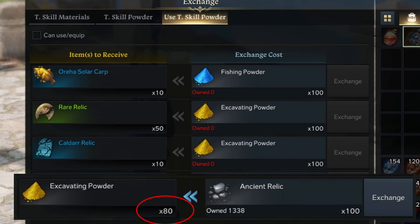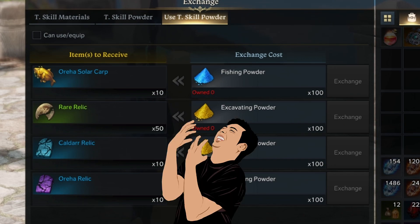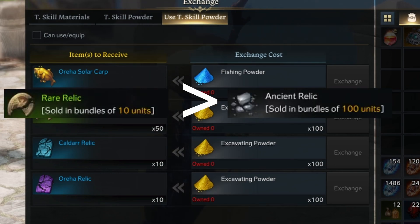You get 80 powders when you sell to him, and it costs you 100 powders when you buy from him. Also, you can't switch back and forth infinitely because you can't trade down — that is to say, trade rare relics for ancient relics.